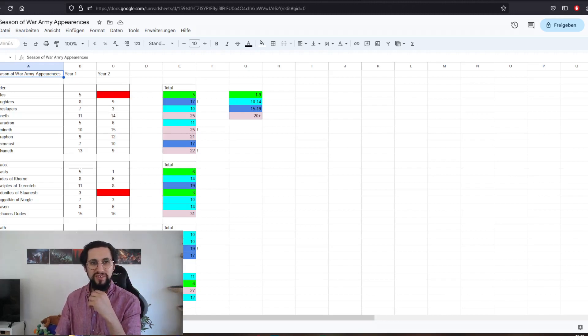At first I did this with just the free-view videos, but it was a little inconsistent because of battletome releases or someone wanting to train with an army for an upcoming tournament. So I went back to the members-exclusive playlist and added that as well. With all that, over the last 24 months on Season of War: Cities of Sigmar five times, Daughters of Khaine 17 times, Fyreslayers 10 times, Idoneth 25 times, and so on. I color-coded it so I can see at a glance how often each army appears.